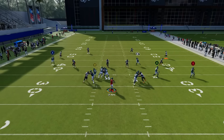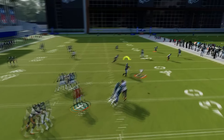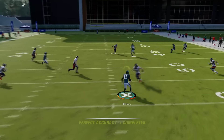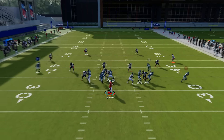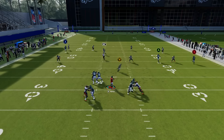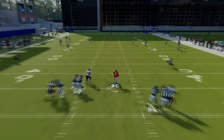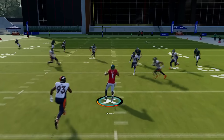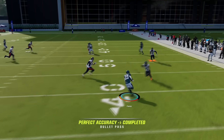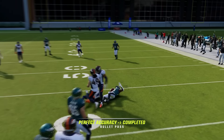The first thing you need to practice is climbing the pocket and setting your feet before you throw the ball. This is the most important thing about passing. You want to get in practice mode, run against random defense, just practice inching up in the pocket with your left joystick and setting your feet before you throw. And if you've got rushing lanes open, you can take advantage of those by becoming a good pocket passer.